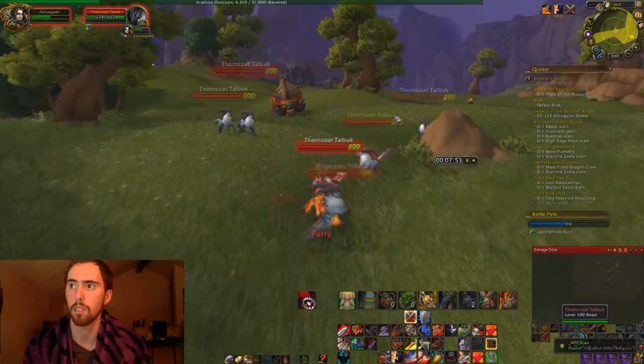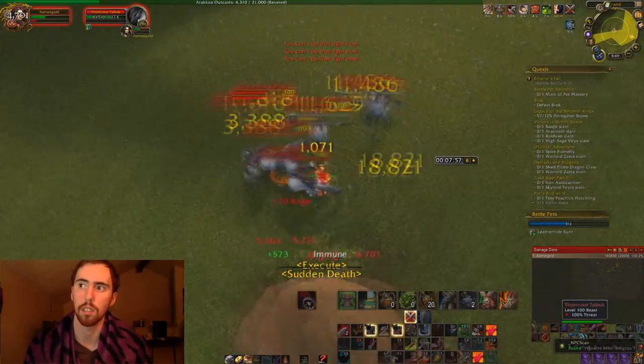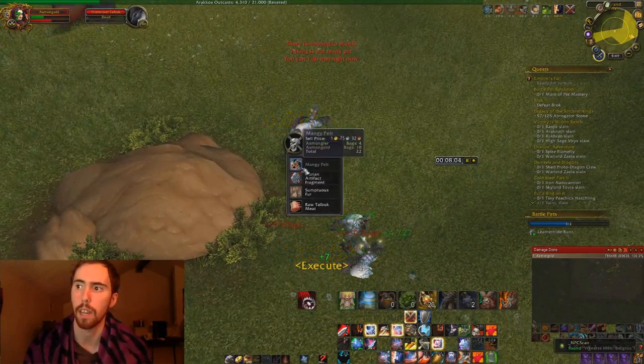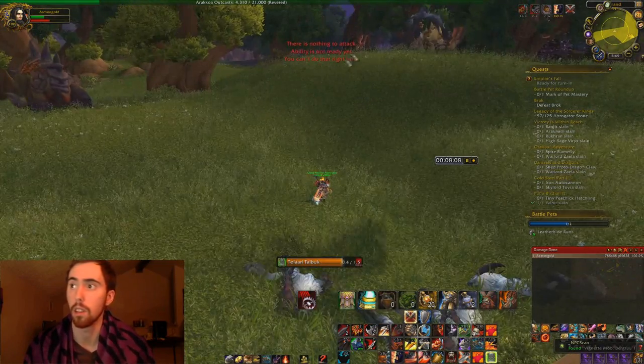The Kleptos do a knockback, which is why the Talbuks are the easiest things to kill. The charge is kind of annoying, but other than that, if you want to take this one pack at a time, obviously it won't be quite as fast, but you will still make good progress — at least you won't die.